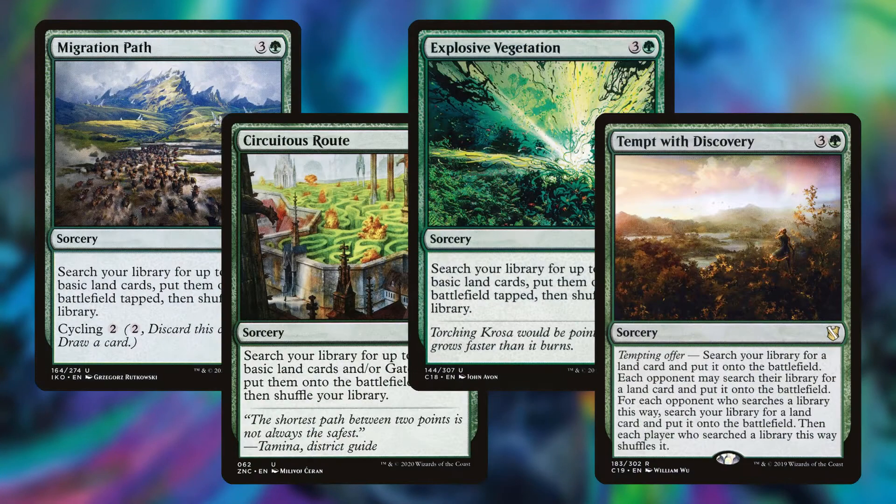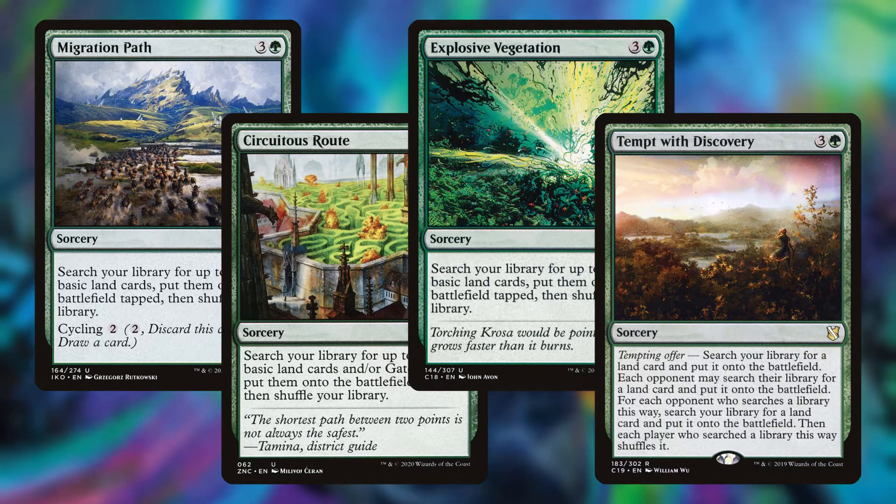Finally we have Migration Path, Circuitous Route, Explosive Vegetation, and Tempt with Discovery. Tempt with Discovery is an insane ramp card in this deck because it allows us to get our World Tree and other super impactful lands out of our deck.